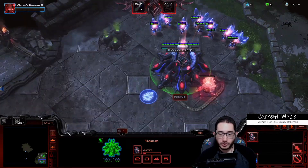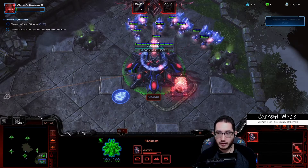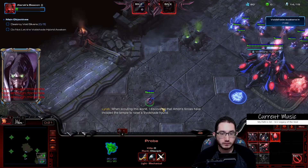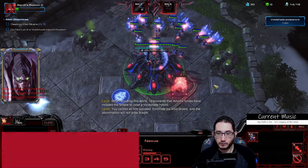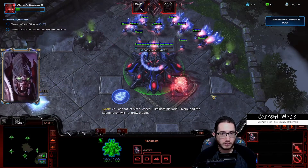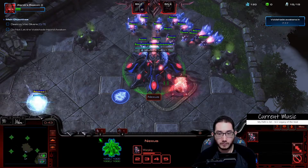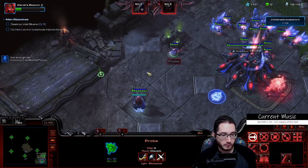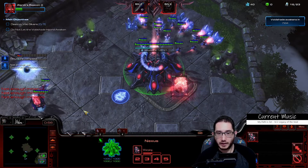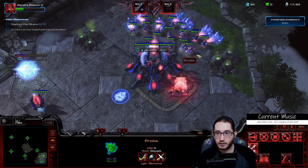The mission is Scythe of Amon, void slivers — just a copy-paste of the campaign mission I think, a void shade hybrid. I did turn on flyer helper again — turned that off earlier when we were casting but turned it back on for this. Playing Alarak again, fancy myself some death fleet. Some interesting water graphics going on there.